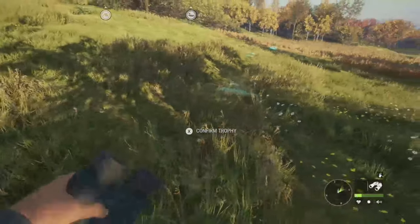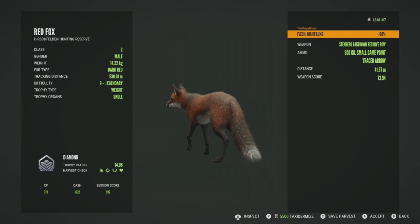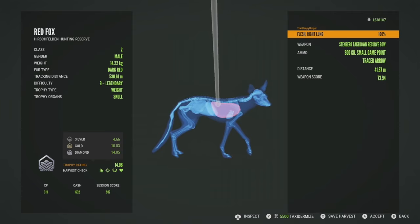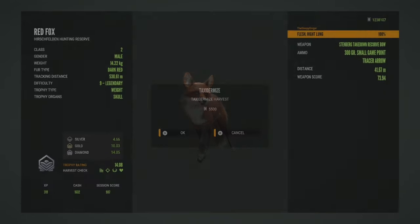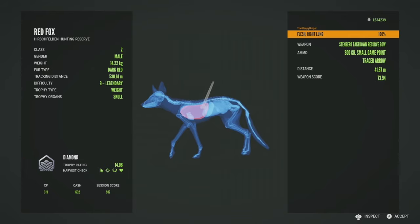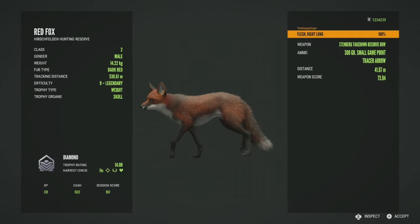Moment of truth — let's get him picked up and see if he's going to be a diamond. And he actually will be a diamond — that is absolutely insane. 14.08, so he just barely made it. Diamond is 14.05, so he only made it by 0.03. Got him in the right lung, a little far back, at 41 meters. Just absolutely insane that he actually made diamond. I really didn't expect it — I figured at some point I'd mess him up or he'd flee. The level 9 legendary red fox — not quite max weight, max weight is 15.80 and he's at 14.22 — but he is in fact a diamond. We'll get some screenshots and then head to the lodge to find a place to put him.